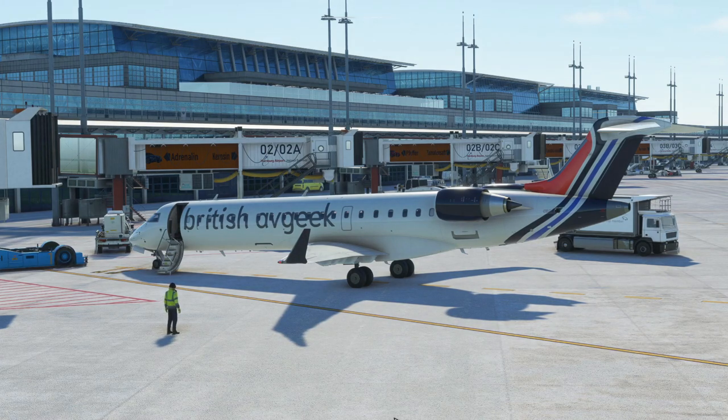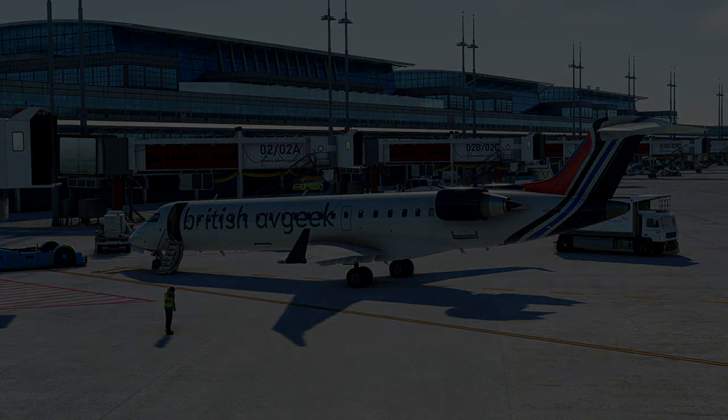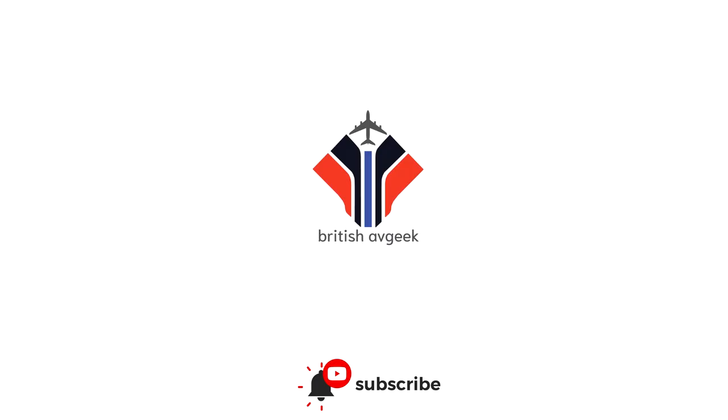And there you have it - set in the best way possible with the simulator bugs accounted for. That's how you fly the ILS approach in the really amazing Aerosoft CRJ. I hope you guys enjoyed it - let me know what you think in the comments below, be sure to click subscribe, check out our live stream schedule, and I hope to see you very soon. Thanks for watching. Bye!